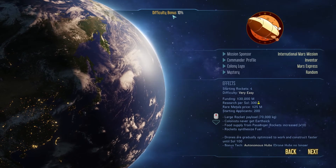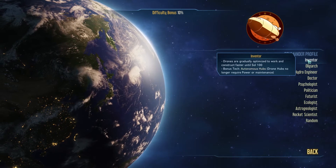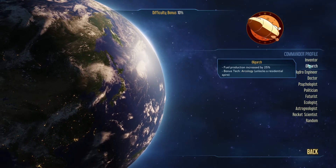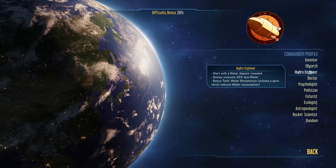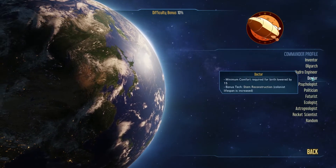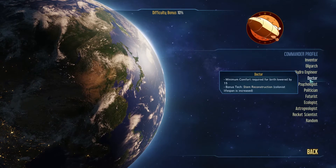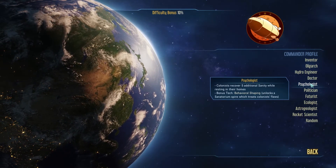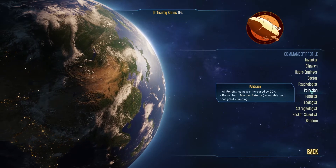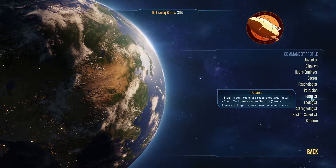We're already starting with five rockets so we don't really need another one, so we'll probably go with a different commander profile. The Inventor gives us drones that are gradually optimized to work and construct faster until Sol 100, and autonomous hubs where drones no longer require power or maintenance. The Hydro profile reveals water deposits and drones consume 25% less water. The Doctor lowers minimum comfort for birth by 15. The Politician increases all funding gains by 20%.